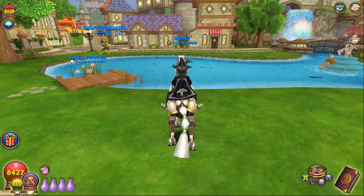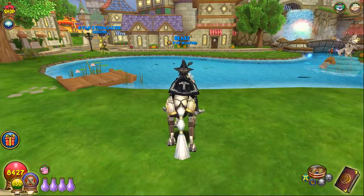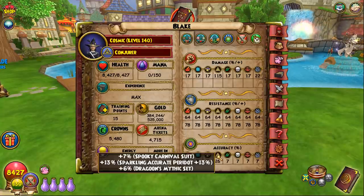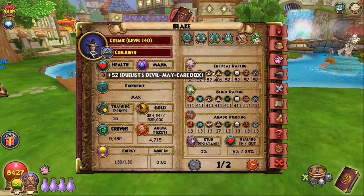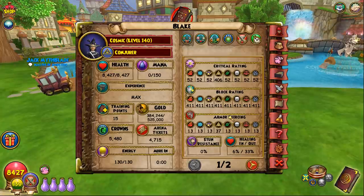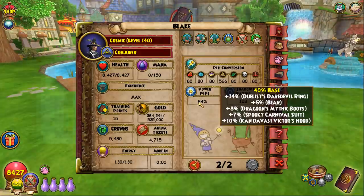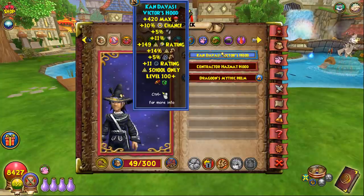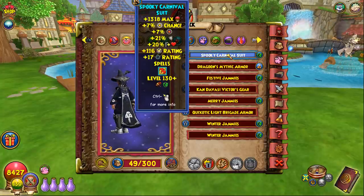For Myth I'll show two different setups since my personal one uses some hard-to-get gear. The first setup: 8.4k health, 115 damage, 64 resist — really high for Myth — and people don't expect you to be that tanky. You get 26 accuracy which is more than enough, 400 crit, 411 block, and 37 pierce. Pips are 94 which is a bit low, but you get 120 shadow rating and 31 pip conserve.